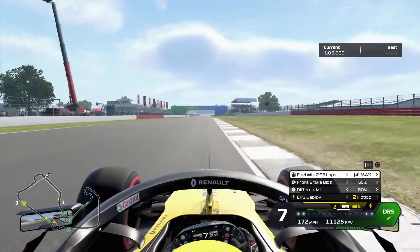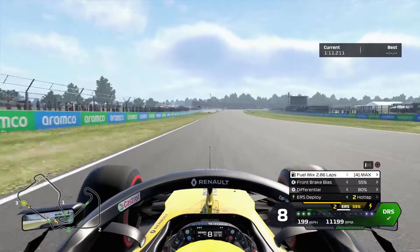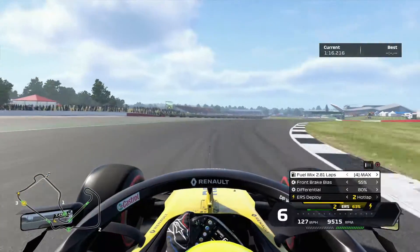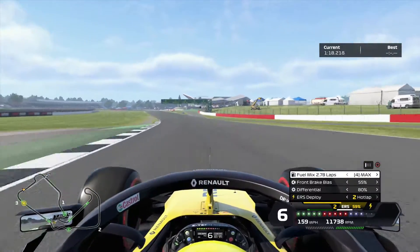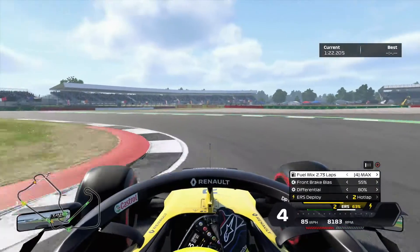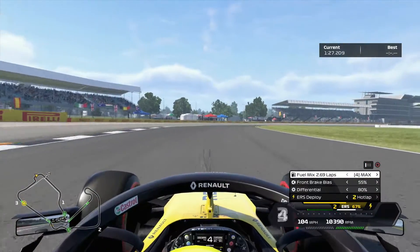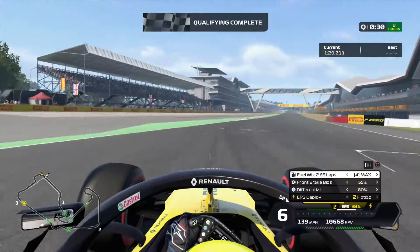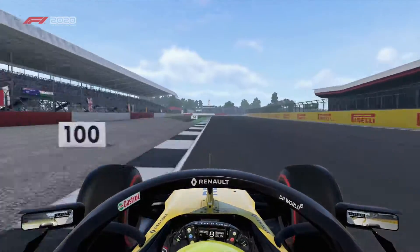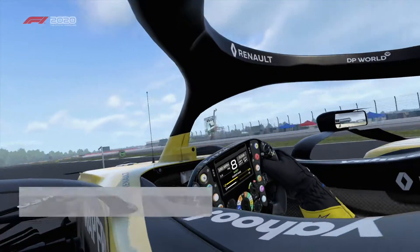And down towards Chapel, and then down to the Hangar Straight. Very fast down here, 202 to 203 miles per hour. Braking into Stowe. Heading down towards Vale. Into the very slow turn 16, going a little bit deep. Coming out of Club now, heading down towards the last corner. Qualifying complete, we run wide as we go across the line. That drops us into P8. Well, what do you expect? We're going to be constantly running wide all the time.